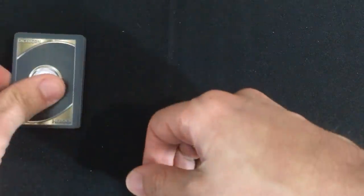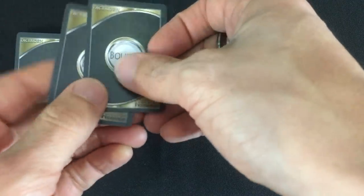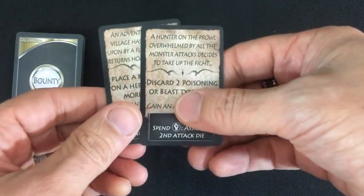Hey everybody, Mike here, and today we're going to be looking at Diceborn Heroes. You begin the game by drawing some bounty cards. For solo, you're going to control two heroes. I'm going to draw two cards and assign one to each hero.